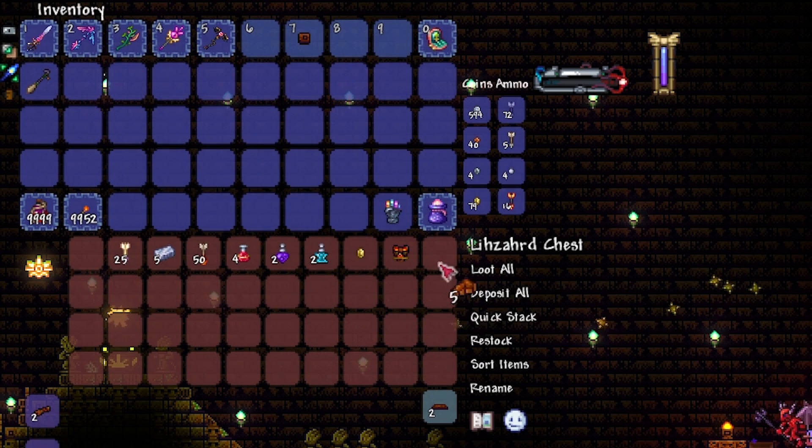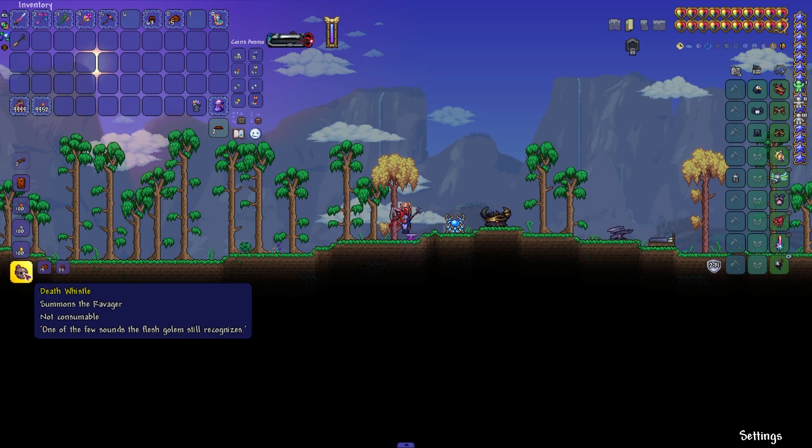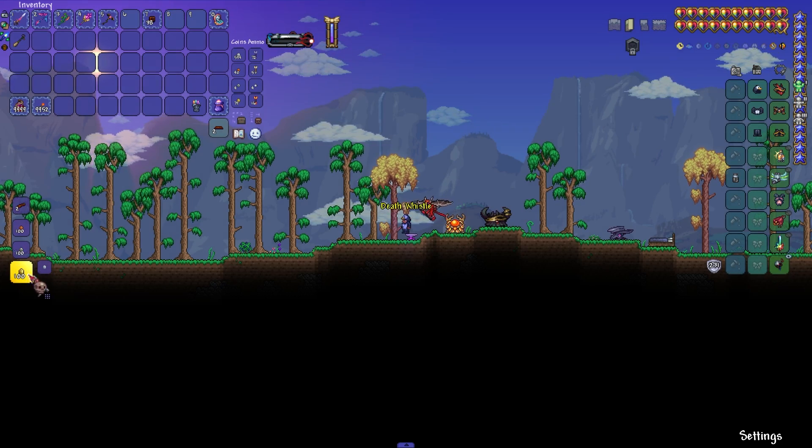Namely, 15 solar tablet fragments and lizard brick in the amount of 25 pieces. Now we craft the Death Whistle with a Mithril or Orichalcum Anvil.